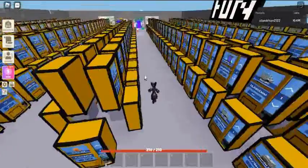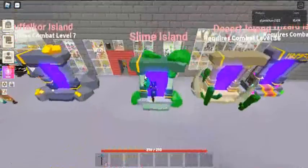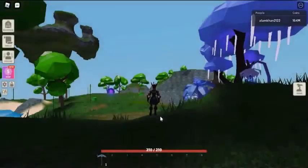Diamond Mines Portal requires 1 Diamond Mines Portal Shard, 150 stone brick, and 15 enchanted diamond, crafted in Workbench 2-3.